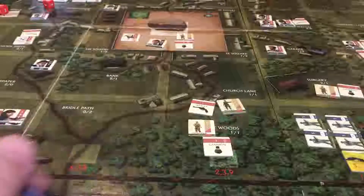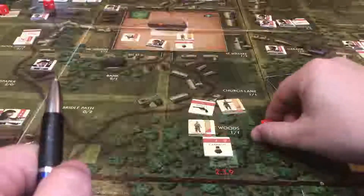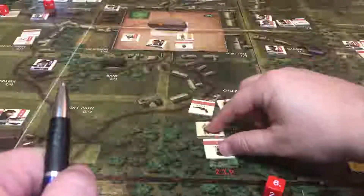Let's look at our injured Clark. You can see he only moves on a three or less, so he may not move — and he isn't. He's stuck here for a turn.